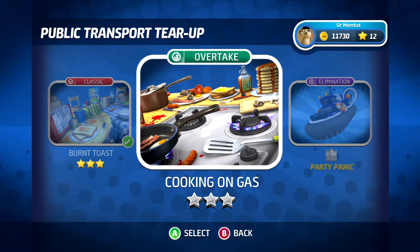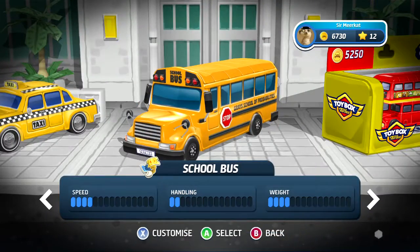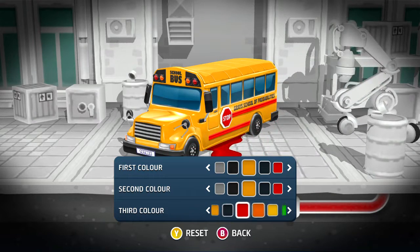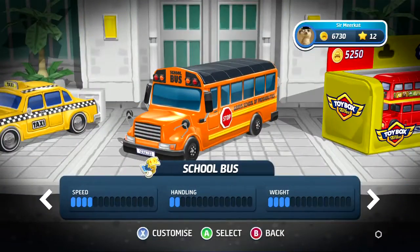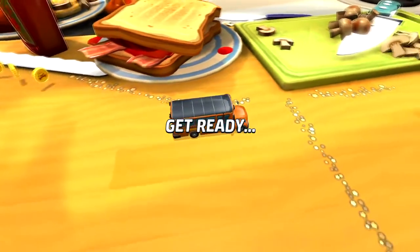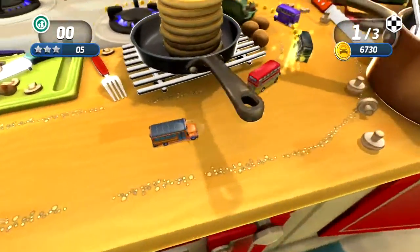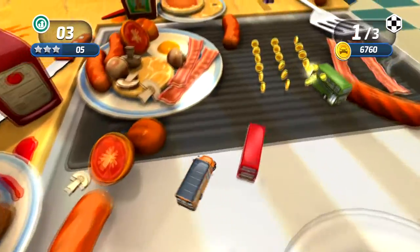Overtake — so that's a new mode, and I think that's a new map too. Can I unlock the next one? We'll go with the school bus — yes! I can customize it. All right, we'll go with that. Now we're a school bus. 15 overtakes — is that what I need to do? So there are people on the track and I have to overtake them. I like that! God, move along — oh, they just explode, that's handy!